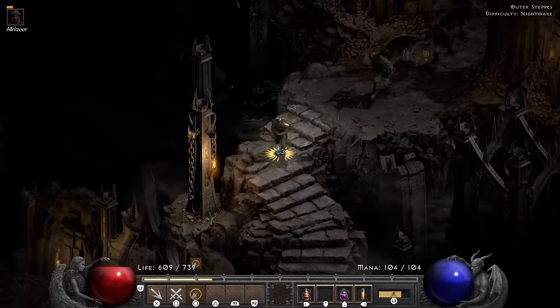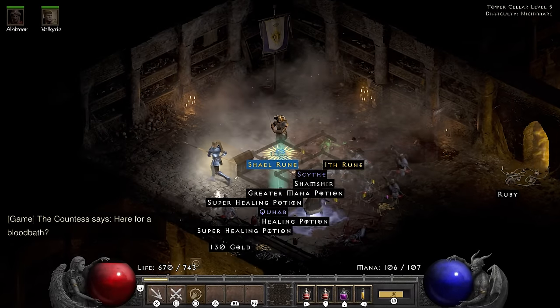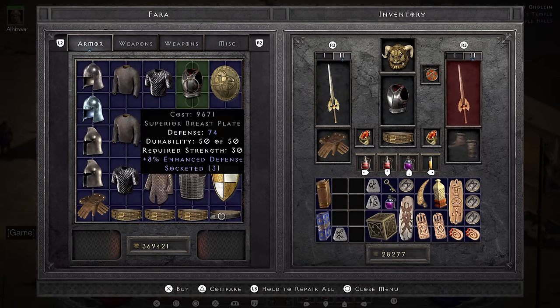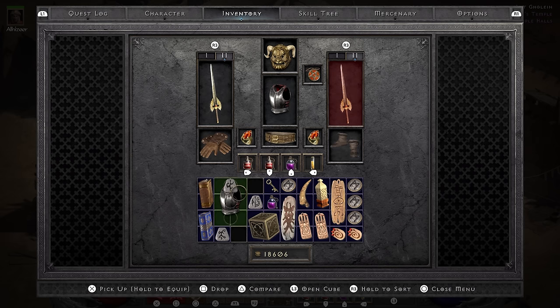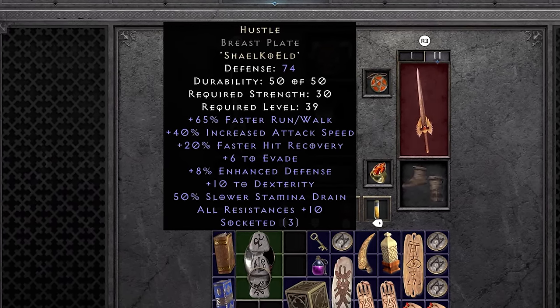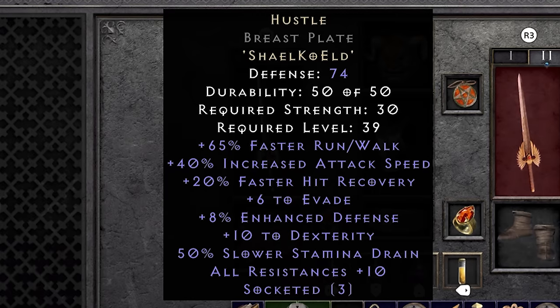At least my tanks are still working. The Hellforge nets me a Ko rune. So I follow that up by going back to the Countess to farm a Shael rune, and with my new runes combined, I go ahead and show the world my new everyday-I'm-hustling armor. The Hustle runeword has my favorite mod of everything in the entire game: 65% faster run. If that doesn't make you happy, I don't know what does. It also has 40% increased attack speed, 6% chance to evade, some dexterity, and a bit of all resistances. Honestly, this is probably the coolest thing Blizzard has added to the game since Resurrected. Well, coolest item at least. Terror Zones are amazing.